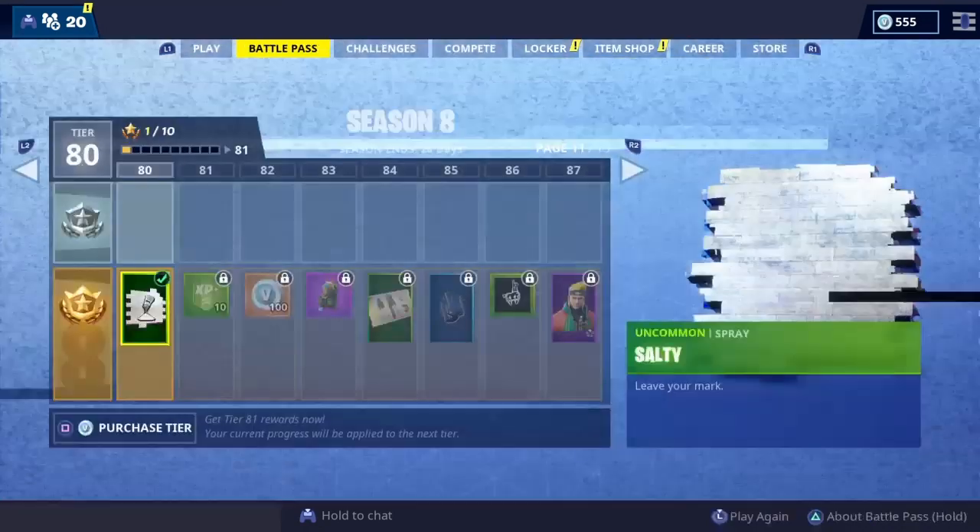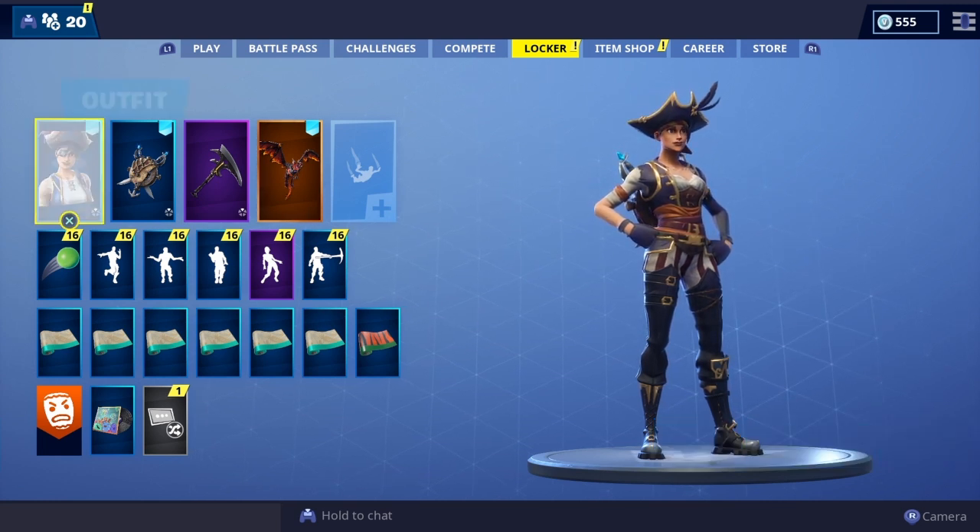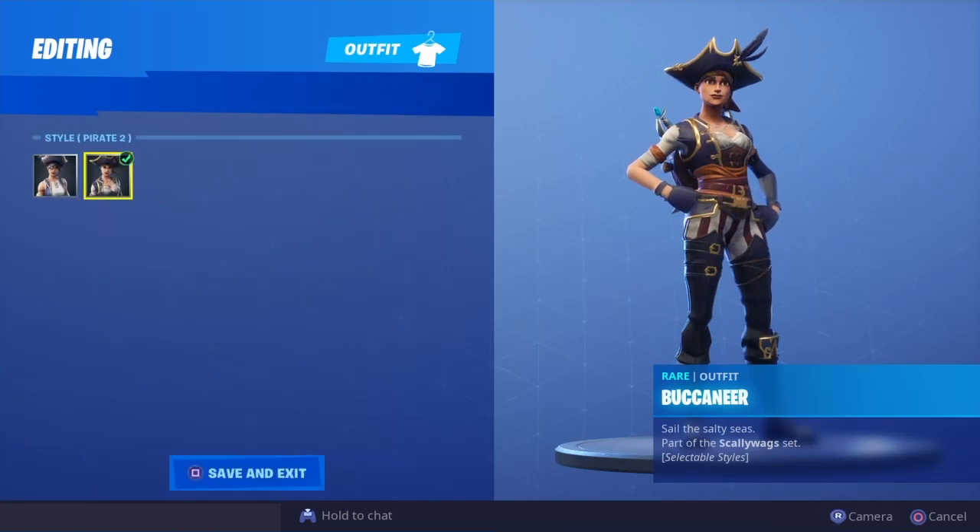What's going on people, it's your boy Fuzzy here, welcome back to my channel. I picked up the new Buccaneer skin — it's in the Fortnite store right now. In my opinion this skin is absolutely amazing and definitely a must-cop. It's a rare blue rarity, so it's only going to cost you 1200 V-Bucks, and you're getting a hell of a lot for that.